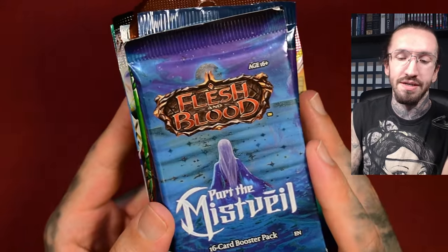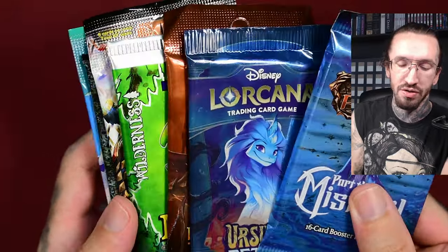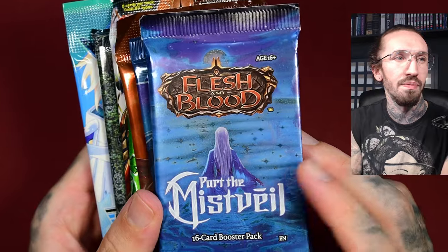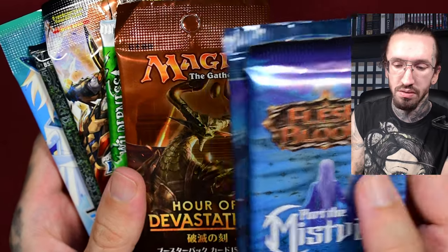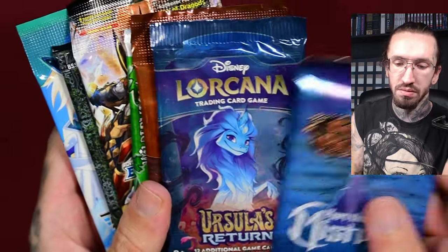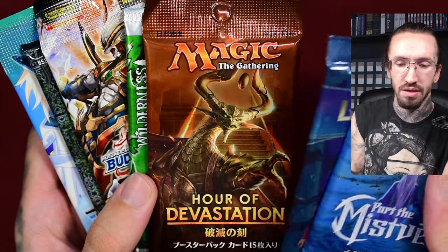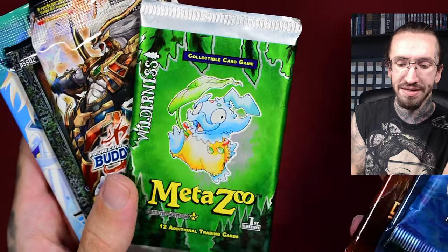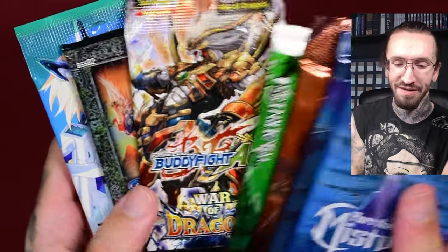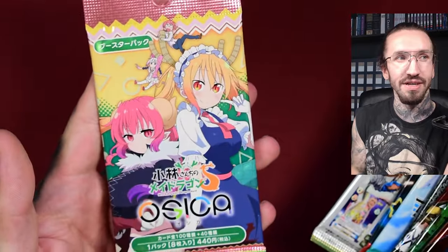Hello and welcome to 10 TCGs, 10 booster packs. Today with some new TCGs, some I haven't looked into before. Flesh and Blood - Part the Mist Whale, which is very themed around Asian art. Lorcana, Magic in Japanese, and this is Hour of Devastation together with Amonkhet, highly focused around Ancient Egypt. Metazoo, Buddyfight, Battle Spirit Saga, Anshunite, Pokemon in English - Paldean Fates, Rebirth for You, and Osca - Miss Kobayashi's Dragon Maid.